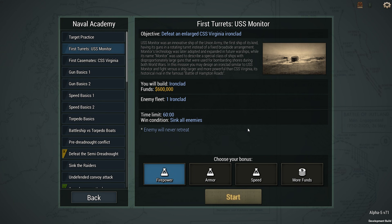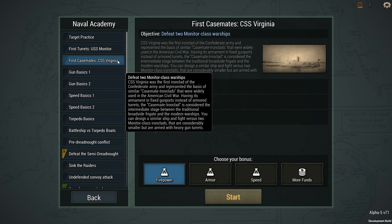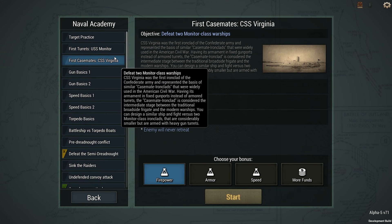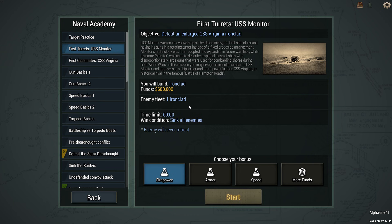Hey guys, Stahl here and welcome back to Ultimate Admiral Dreadnoughts. Today we have some really old ships relative to what we've been doing in the game so far. We have the new additions of the USS Monitor and the CSS Virginia. This is a Confederate ship, used during the American Civil War. It's going to be very interesting to see what exactly these kinds of battles are going to look like.